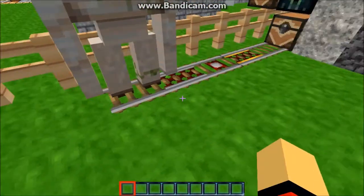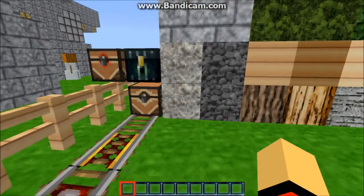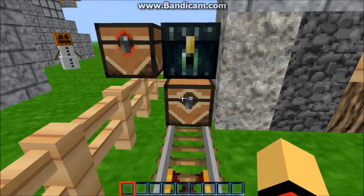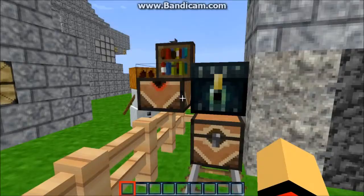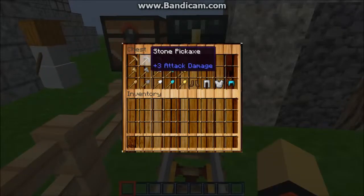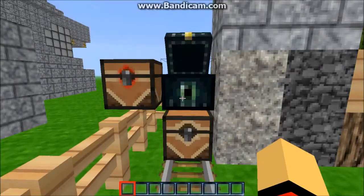Here are the rails, the chests, the trap chest — this one is really noticeable now — swords, and armors.